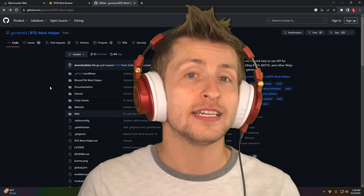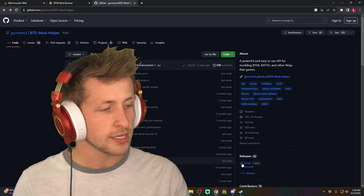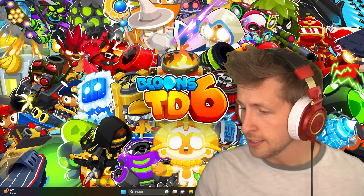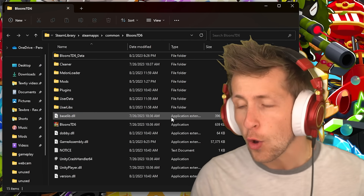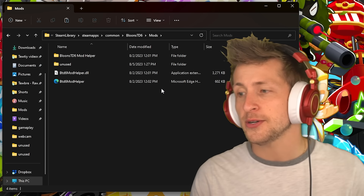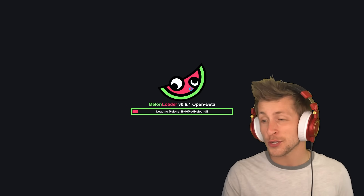After installing MelonLoader, you need to do one more thing: add Mod Helper. Mod Helper is a mod that lets you manage, download, and use all kinds of other mods. Go to the GitHub website linked in the description, scroll down to Releases, click on the latest — currently 3.1.12 — and download both modhelper.dll and modhelper.xml. Then go back to your Balloons folder (via Steam > Manage > Browse Local Files). You should now see new files like MelonLoader and plugins. Find the new Mods folder — or create one if it's not there — and place both downloaded files inside it.